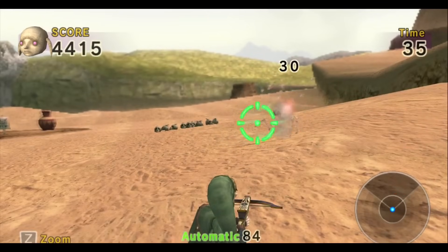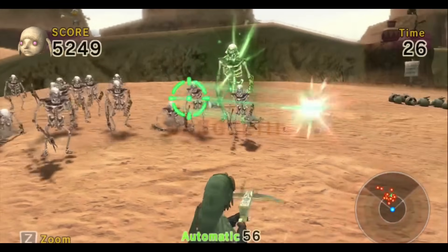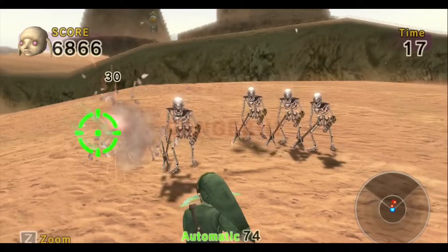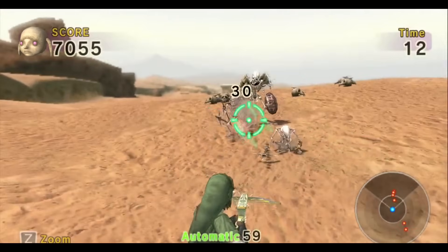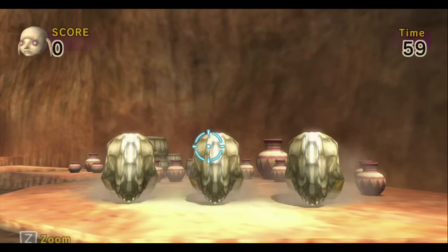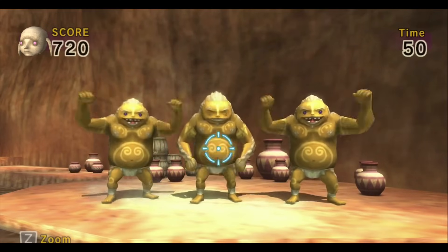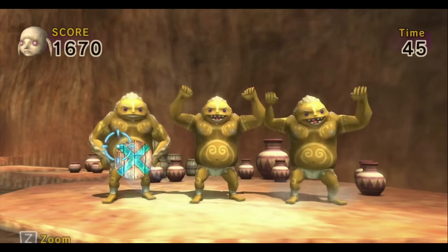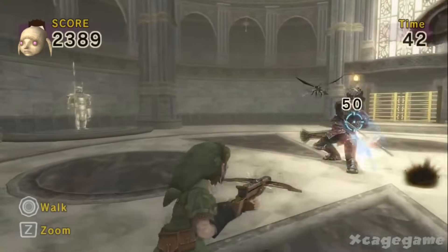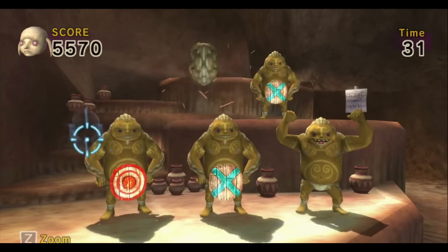Next up, we have Link's Crossbow Training, a spin-off that shares the same art style as Twilight Princess and was bundled with the Wii Zapper. This game doesn't seem to have any new enemies from Twilight Princess — just a handful taken from that game, such as Bulblins, Stalfos, and Sculltulas. For the weirdest enemy, I'll go with something questionable — the Gorons. You don't have to shoot the Gorons and they don't try to hurt Link, but they hold targets in front of them that can either gain or lose you points. What I find so weird is their placement of these targets right in front of their nether regions. Also, they look so proud with their hands on their hips, as if they want Link to shoot at them.